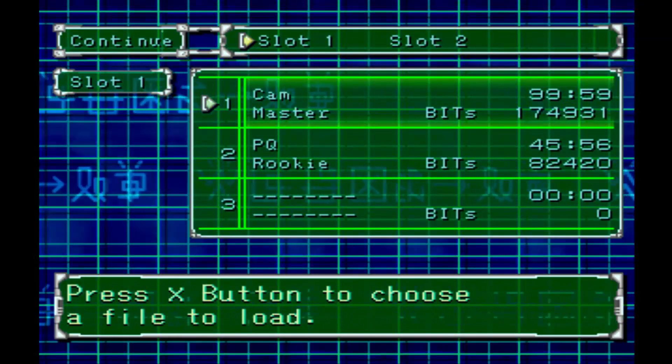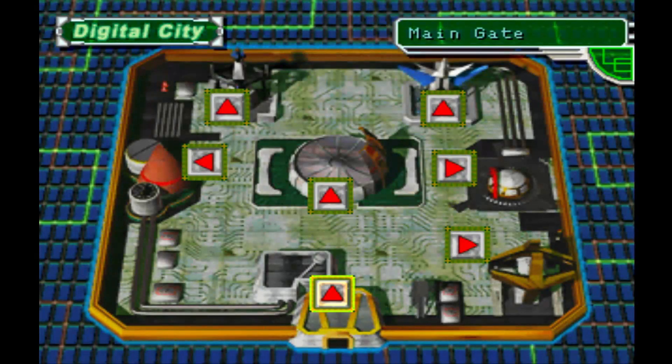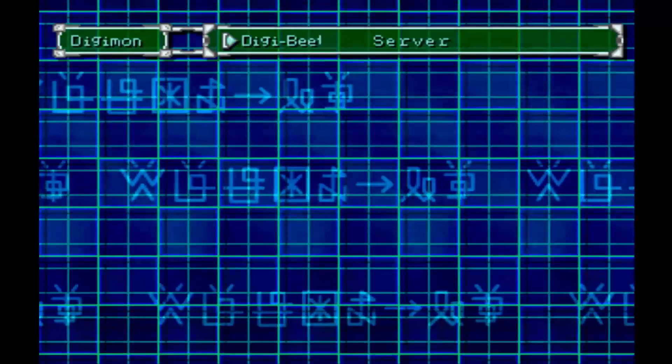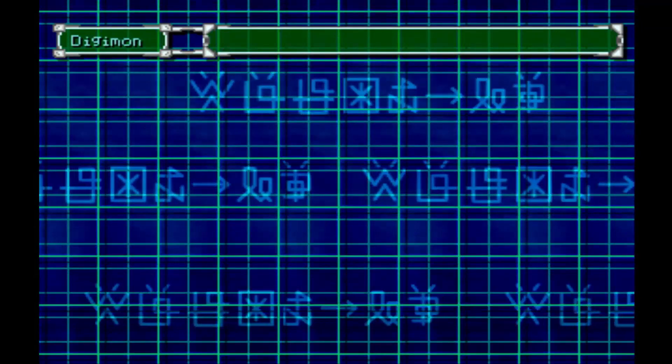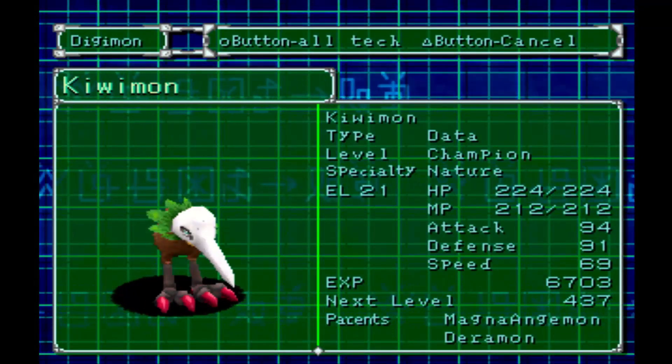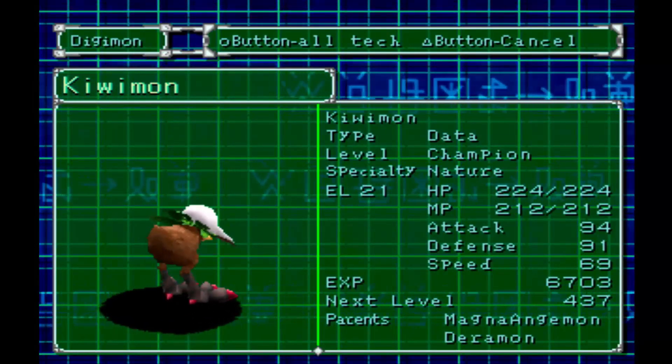Hello one and all, welcome back to the channel. This is going to be episode number 52 of Let's Play Digimon World 2 on PlayStation with your host Prince Quince. Last episode was a big training episode, and we finally got Natemon, traded him in for Metal Mammy Mon. We're good with that. Real quick, we're gonna go ahead and digivolve Kiwimon.